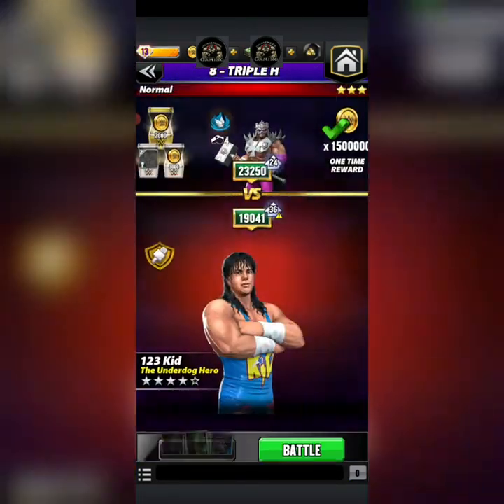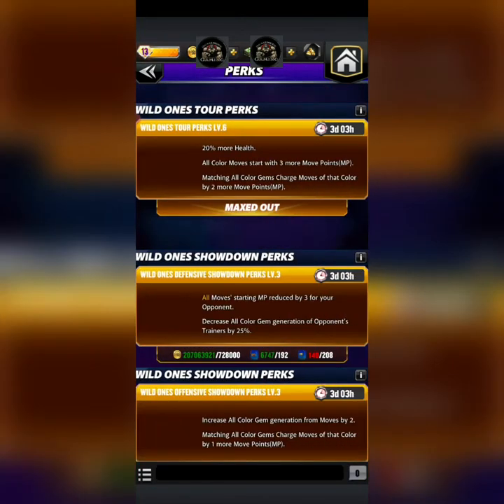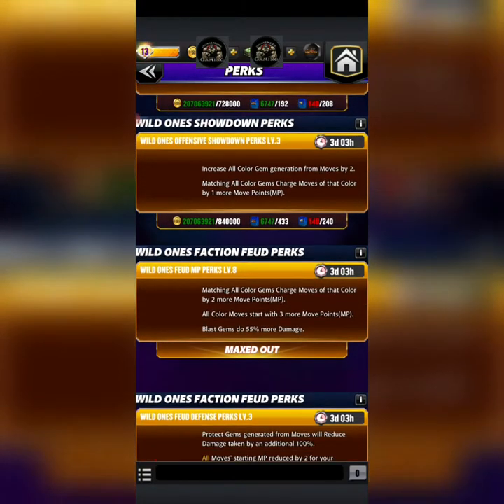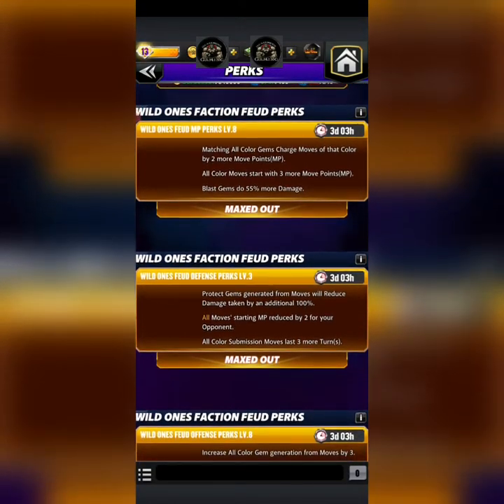Another really good and bad thing about him: the feud perks that give minus two MP that we always max out also give you protect gems generated for moves, plus reduced damage taken by another 100 percent. That gets huge with this finisher.